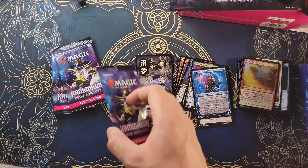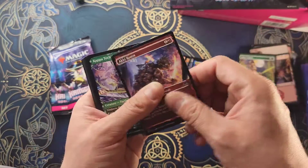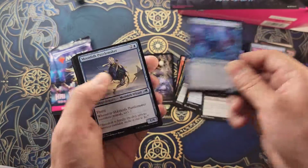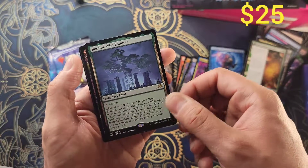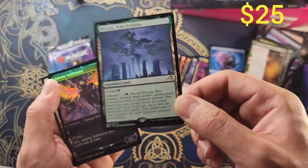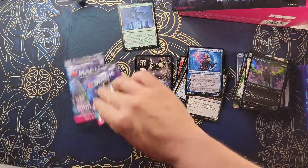That's pretty good — we still got three packs going. Art card, mountain, trainee, Kappa Tech-Wrecker, Network Disruptor, Specialist, Puzzle Maker, Discover the Impossible, another Colossal Turtle. And then — oh my god, let's GO! Into the Roil — Boseiju, Who Endures! Look at that! That is a good hit, that's always a good hit! We're gonna put that bad boy up there because that's the one that counts!